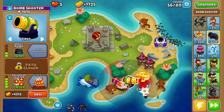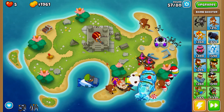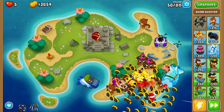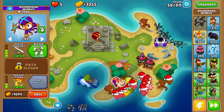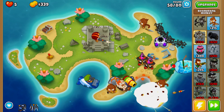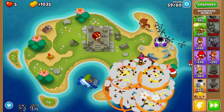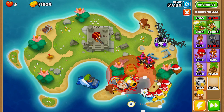Now that we have glaive ricochet, we're going straight for more glaives because more glaives is absolutely beastly when it comes to dealing with round 63, especially paired with recursive cluster. Quincy is officially level 10 now — we have a safety net for higher-tier rounds. If any bloons slip through we can activate Quincy's storm arrows to deal with them. There's our more glaives — our defense is sitting pretty tight. Now we're going for a monkey village because our recursive cluster and more glaives need camo detection.